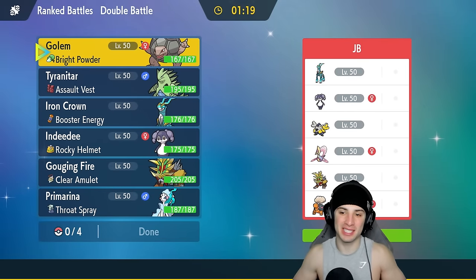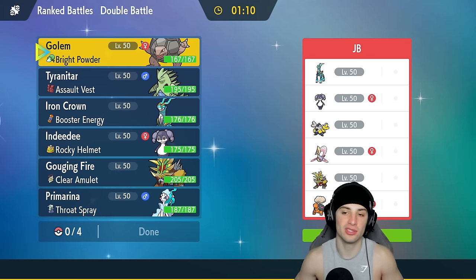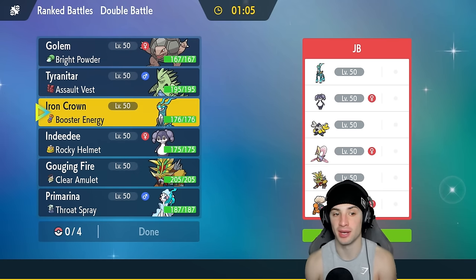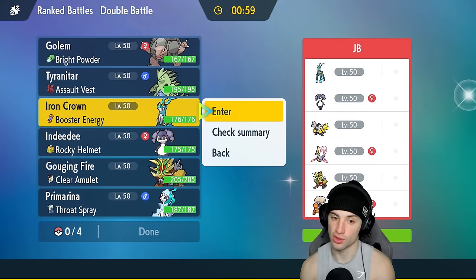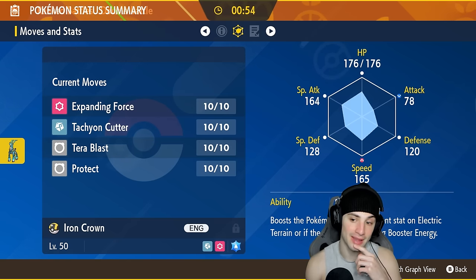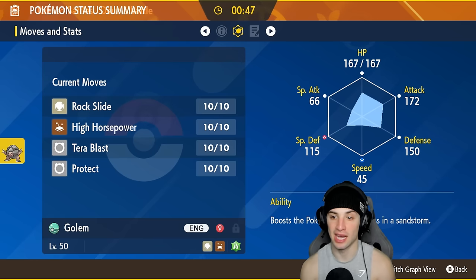In match number one we're going up against a similar team — both have Indeedy and Iron Crown, they also have Gouging Fire, plus Torkoal, Cresselia, and Iron Hands. This team is pretty heavy on the trick room side. I could lead Iron Crown or Indeedy to counter trick room, but I kind of want to have some fun and just go Golem and T-tar, bringing the sandstorm combo in the back.